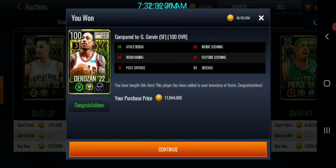Hey, what's up guys, it's iKillers here. Today we're doing 100 overall DeMar DeRozan gameplay — a full review to see how he actually plays in game. Some people don't really like his stats and mainly just have him for the overall, but I've been curious about how he and Jimmy Butler play compared to their stats. We got very lucky — 11.9 million coins, which is a lot, but this card is really rare right now.